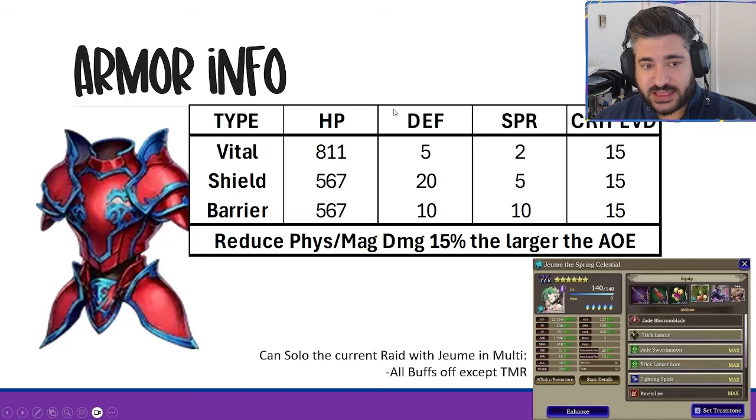Before we start — if you want to grind this, and you have June the Celestial, you can solo this raid in a four-person room by yourself. Just join the four-person room, don't let anyone else join, turn off all your buffs except the Bells team, and June will just auto that boss to death. I'm clearing this boss with 14 turns left, so there's certainly room to not min-max everything.